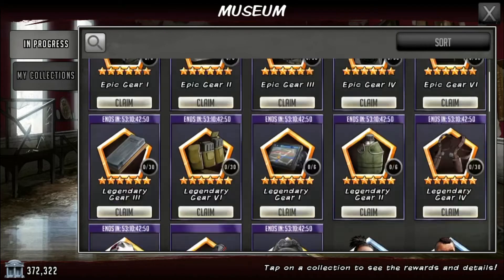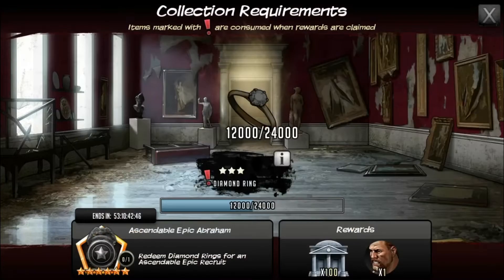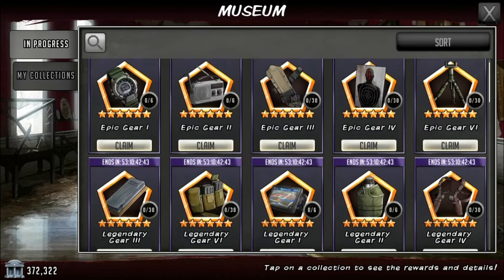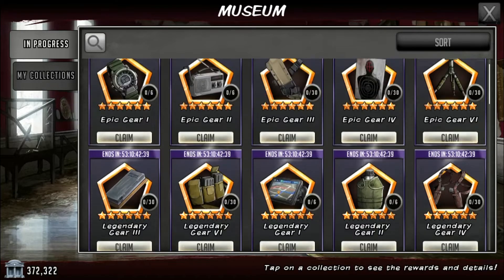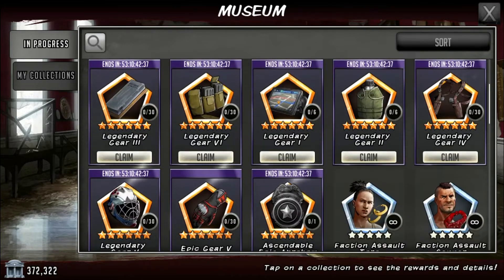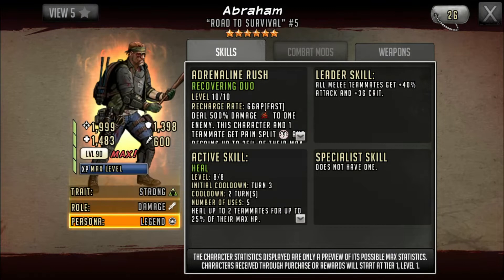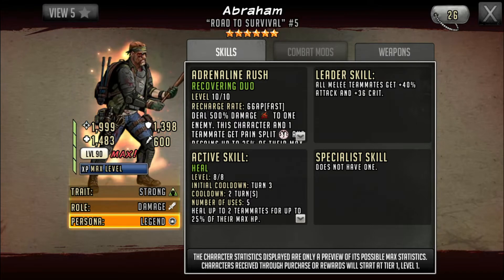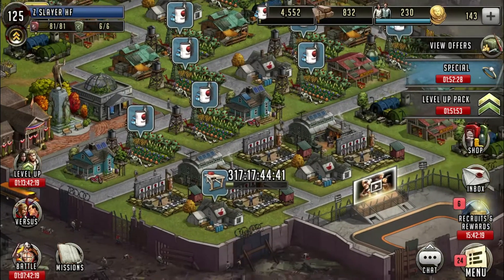As far as spending goes, I'd recommend getting the character first if you want them, then go with canteens and GPSs, then whatever else you need. I'm probably going to get Abraham first — he's a heavy-hitting green and his pain split could be really good. He'd be a solid leader to counter range teams or Carl teams depending on who you have.